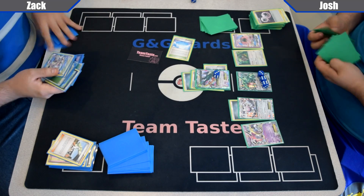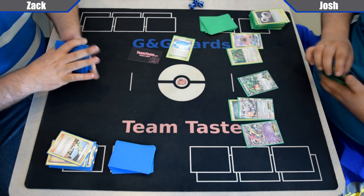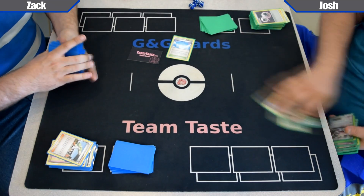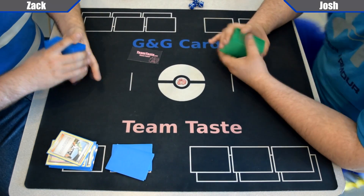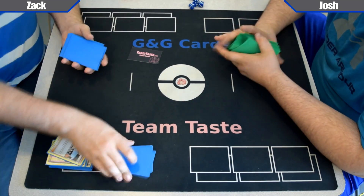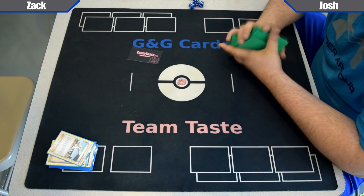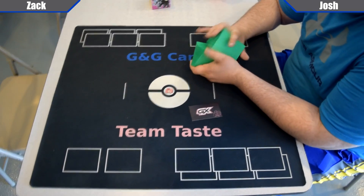Zach's just gonna scoop it up. He uses First Impression for 30 but that really doesn't do anything. The Eevee gang getting knocked out early on really hurt Zach. Sorry for the technical difficulties — hopefully all that gets edited out. Thanks for watching. Remember to like, comment, share, subscribe. Hit me up with any questions you have. Later.